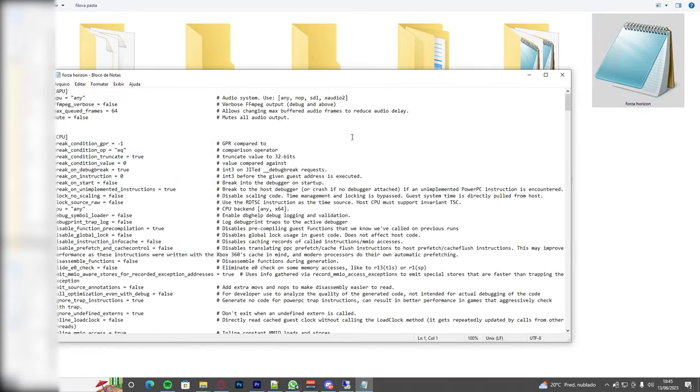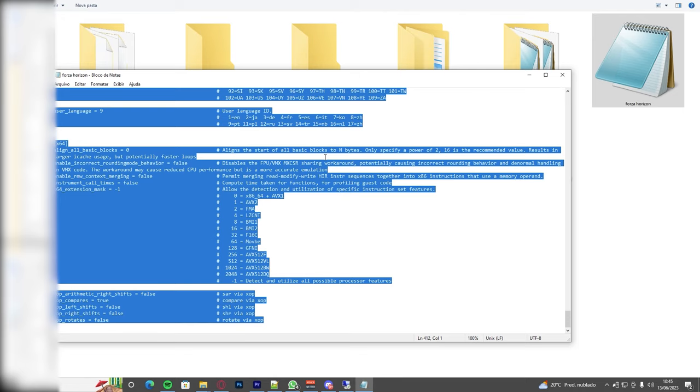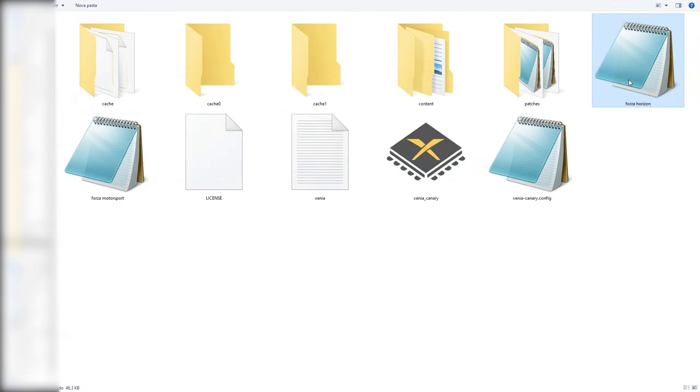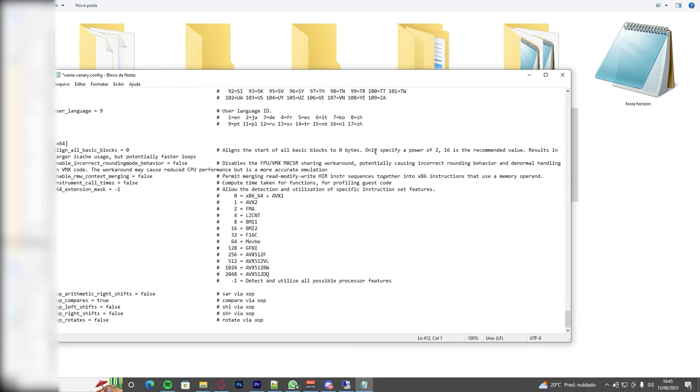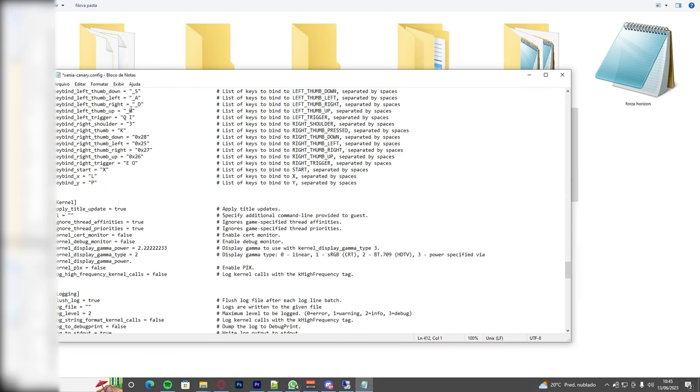Open the preset, copy the entire content of the file, and then close it. The files are marked as read-only to prevent accidental loss of the preset. Next, open the xenia-canary.config file, select all characters, and replace them with the content of the preset you previously copied. Save the file after making this replacement.